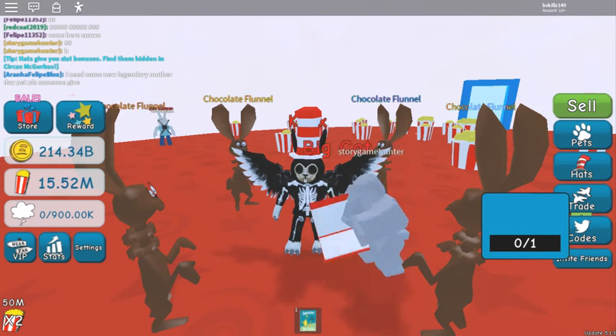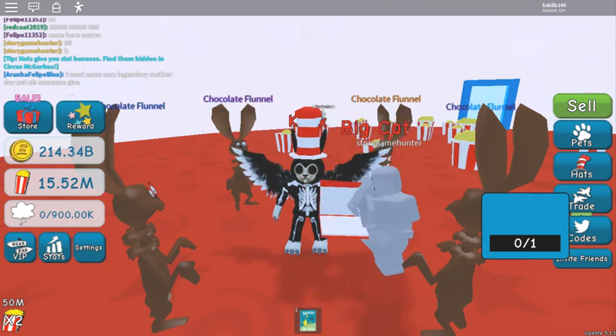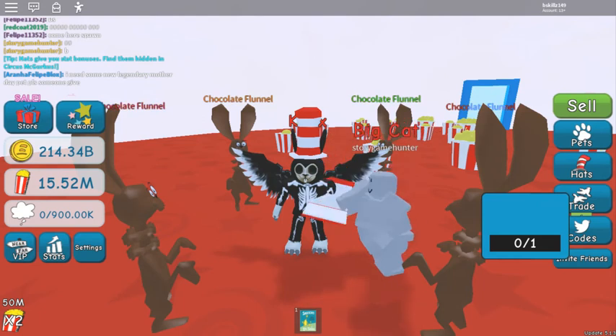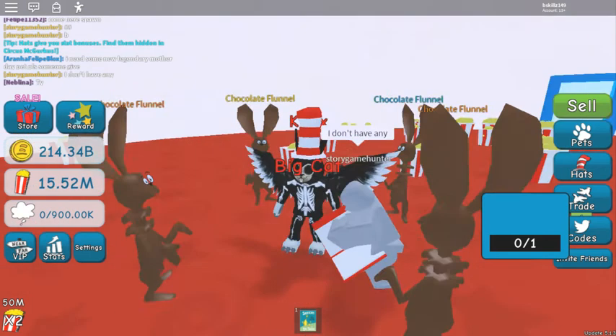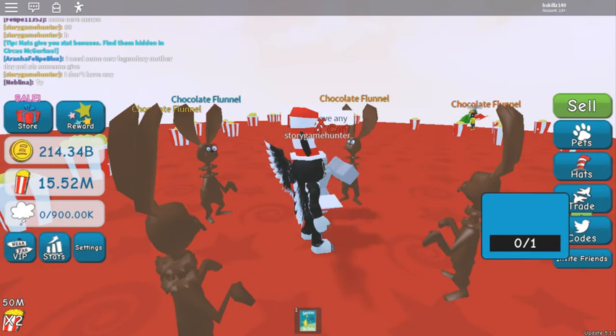We have two new codes and an active Mother's Day event. Check out the chocolate team right now — this is the best suited team I have in my inventory for popcorn. We got some pretty amazing fans here: Story Gamer, Red Coat, Evo, and before the server update we also had Sister Guard and Becca Builder inside the game.